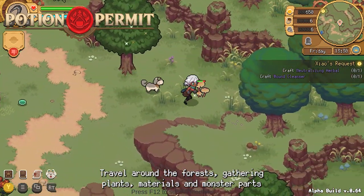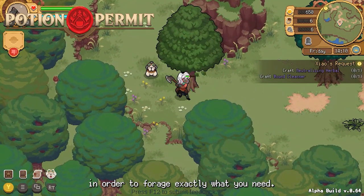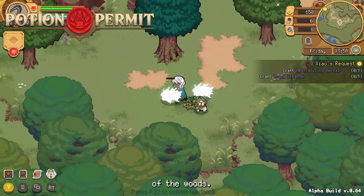Travel around the forest gathering plants, materials and monster parts in order to forage exactly what you need. However, make sure you have the skills to defend yourself against the creatures of the woods.